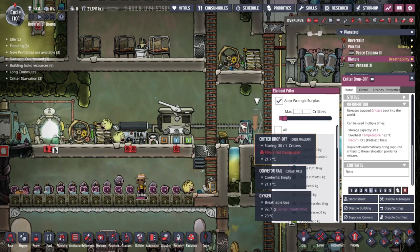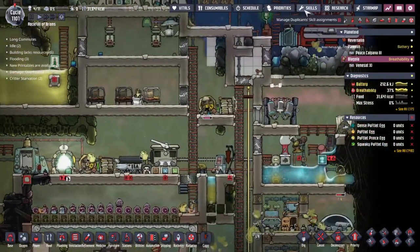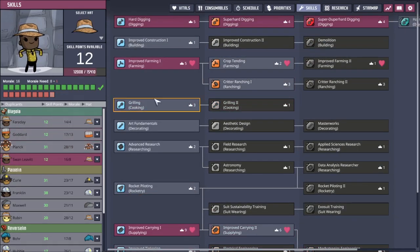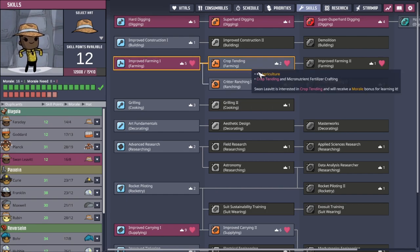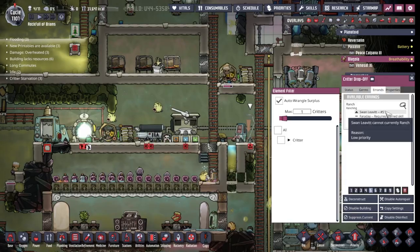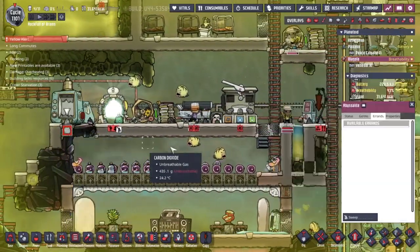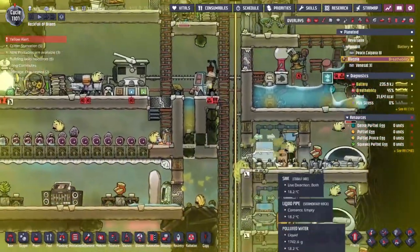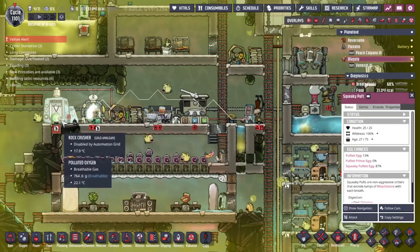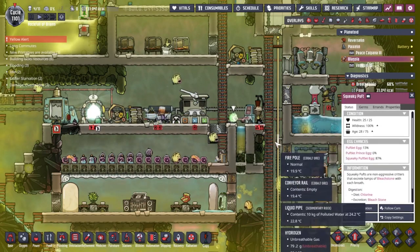It turns out almost all creatures, if you use the critter drop-off here, can be wrangled if the stable they're in thinks it's overcrowded. So we're just going to put it into the main room and say, hey, this main room should only have one puffed in it, can you please move all the others? Let's go critters, all or none, and wrangle the max — let's go ten. Do we have someone who is a critter wrangler? Probably not. Let's give Swan Leather some critter ranching skill. Hopefully now she'll be coming along from over here. We're calling for the Squeaky Puff — where are they coming from? Oh, please let it be the Squeaky Puff! That will be so great.